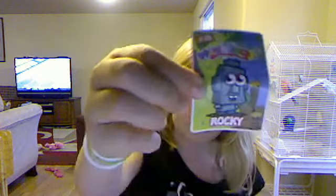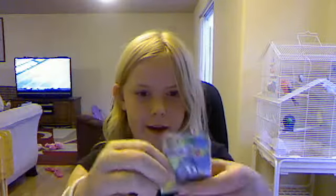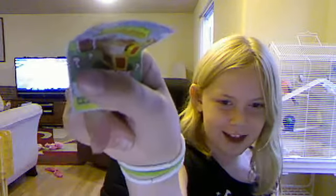And our secret Moshling is, well, firstly this card. Our secret code card is Rocky, the baby blockhead. And if you haven't seen the back of these cards, that's what they look like. Card's bent. Check it there.